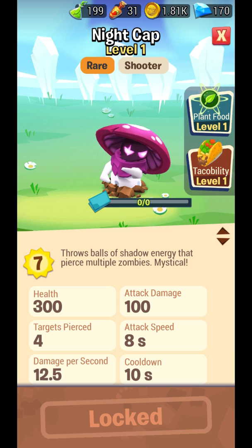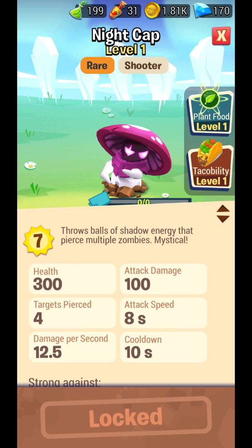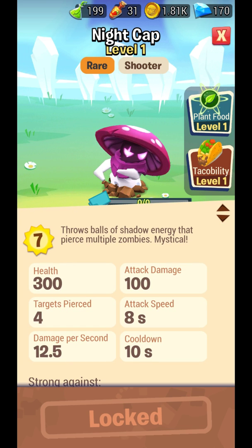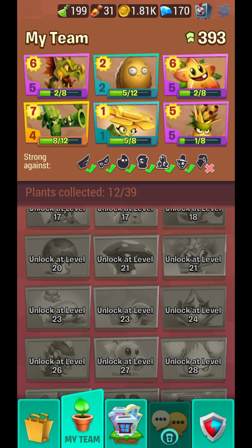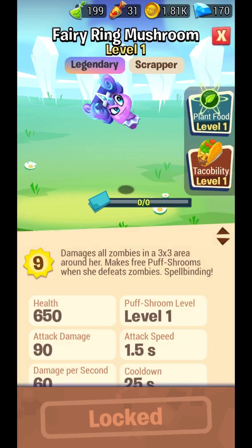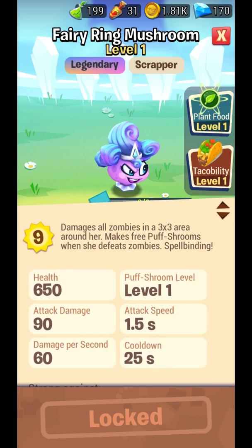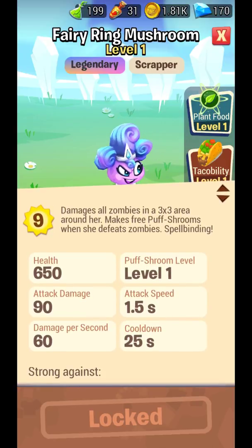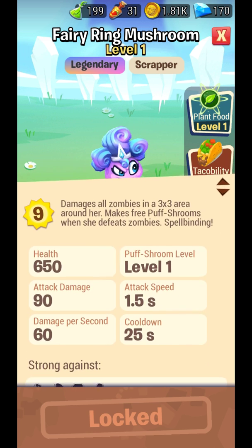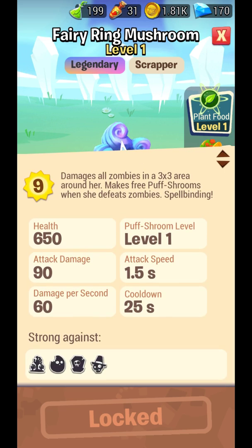Nightcap throws balls of shadow energy that pierce multiple zombies — attack damage 100 is pretty high, so that's good. Fairy Ring Mushroom takes nine sun which is a lot, but it damages all zombies in a three-by-three area and makes free Puffshrooms when she defeats zombies — so of course you can use that, it's great.